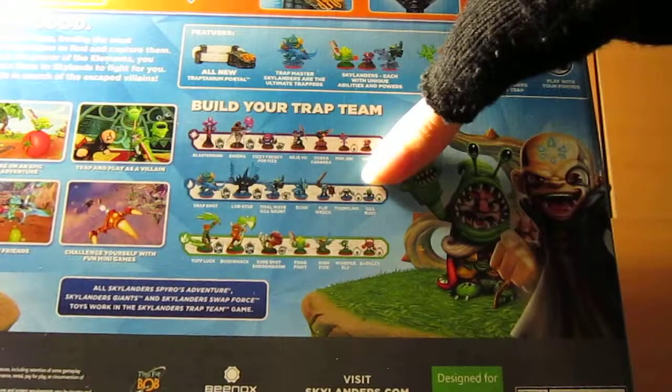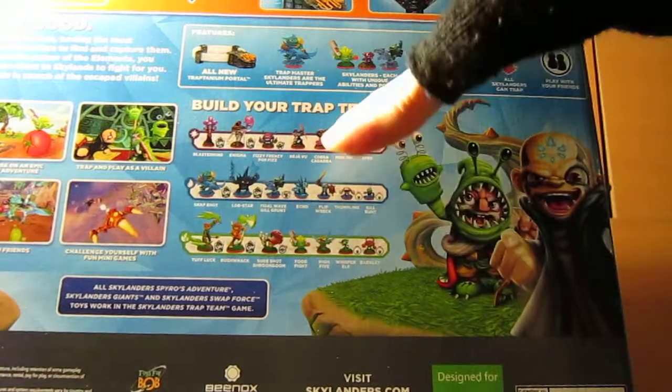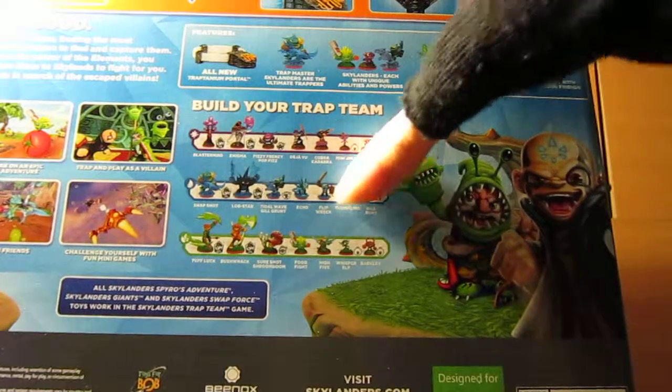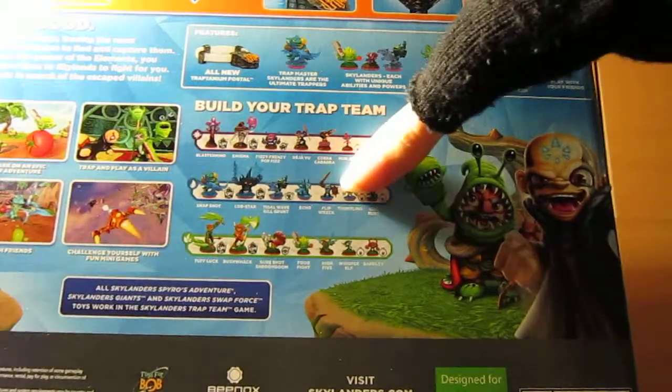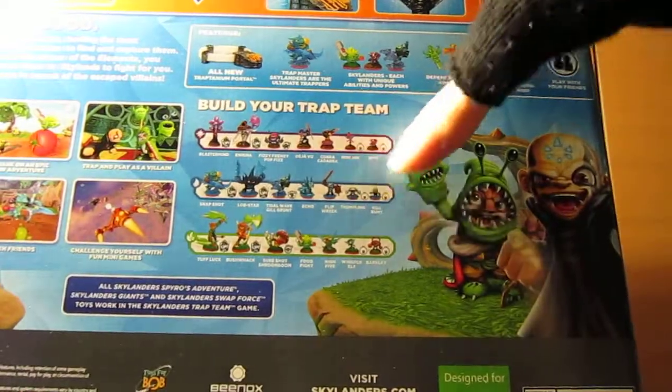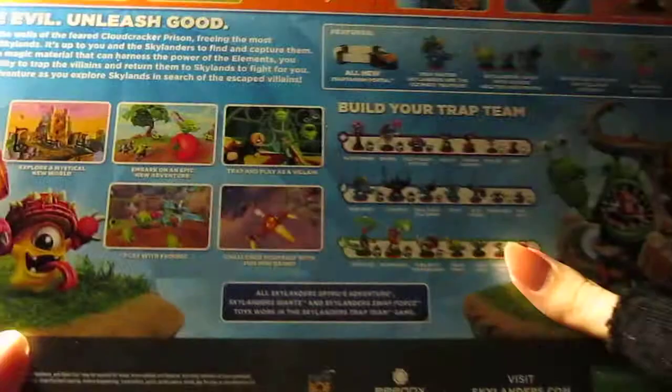These were the two that were available earlier under promotions, but they will have red bases and will still work regardless if you have your older ones. For those that didn't get a chance to get them, you're gonna want to get them if you want the water ones.